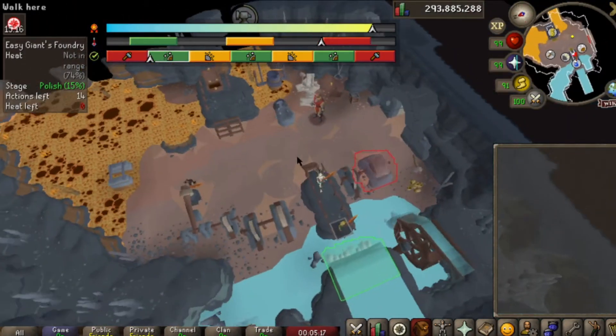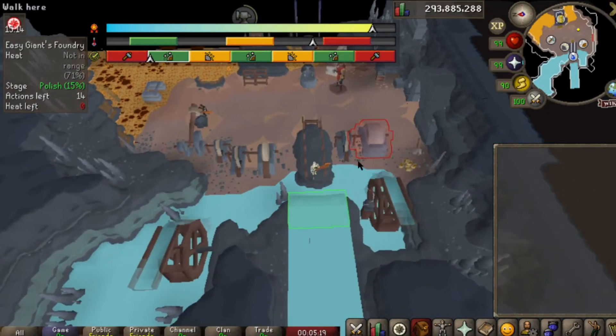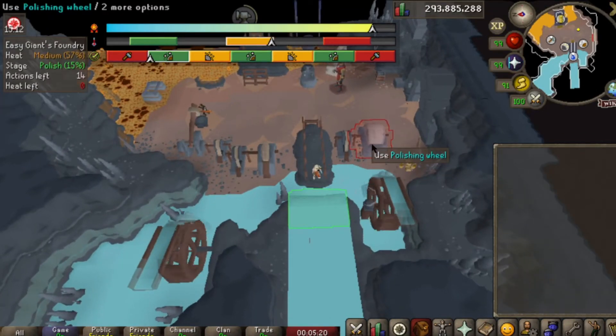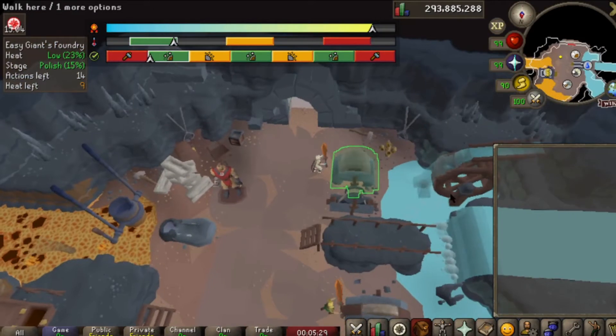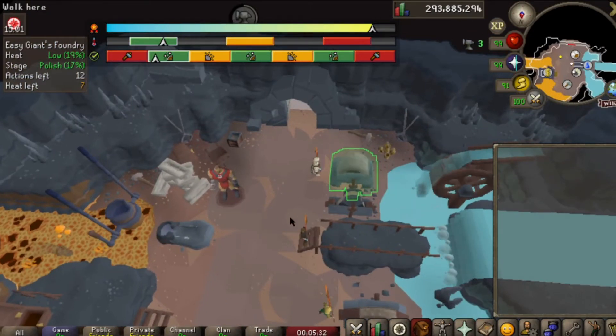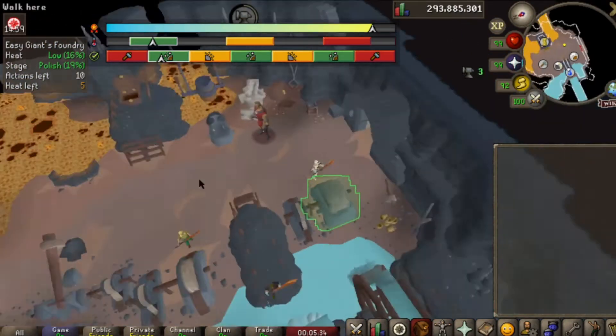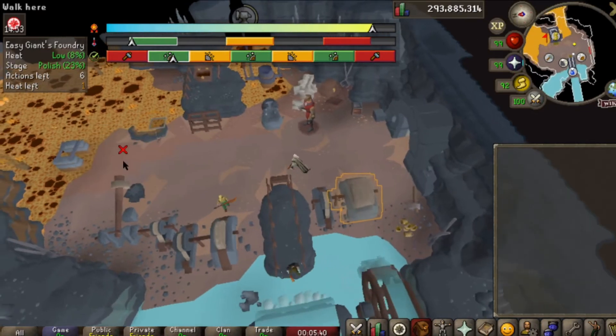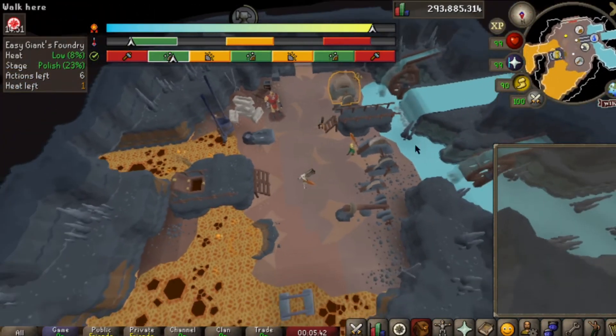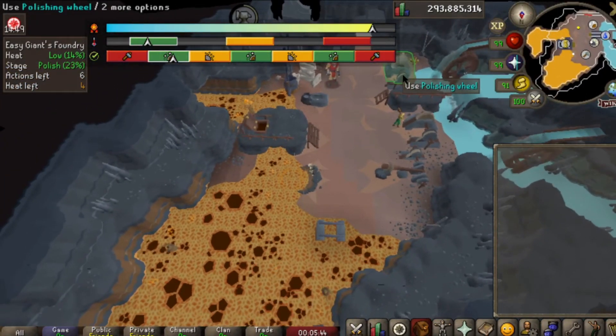There are two places in the foundry you can gain and lose heat, three if you include passive loss. The waterfall, if you use the second option, quickly reduces heat on an item, which allows you to put it into the appropriate area. The lava pool over to the bottom left of the screen is how you heat it back up. There are three different tools to use in this minigame: a hammer, a grindstone and the sharpening wheel. Each of them needs different levels of heat and goes different directions depending on which you're using.